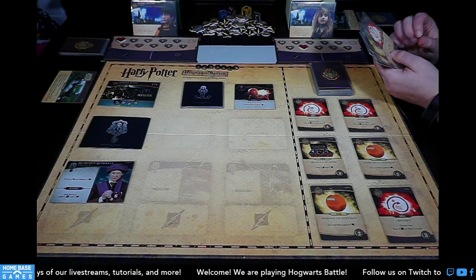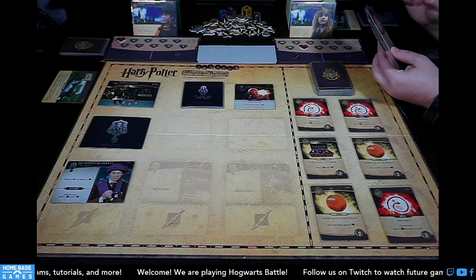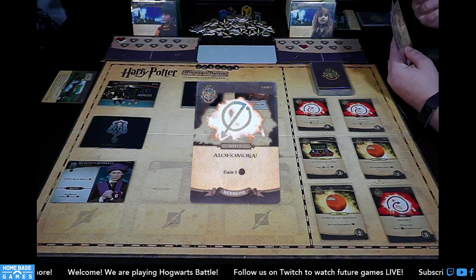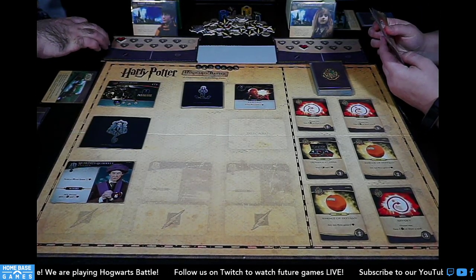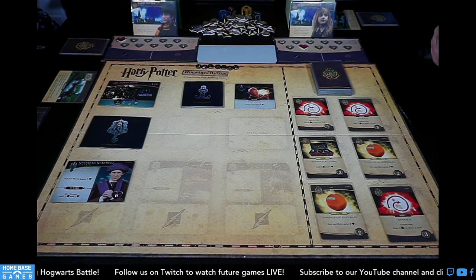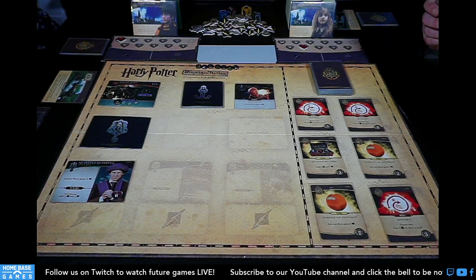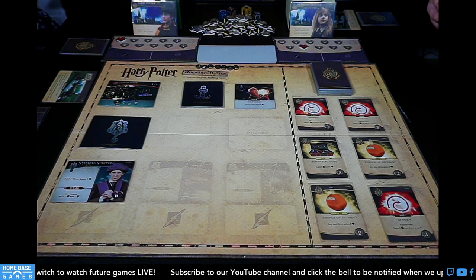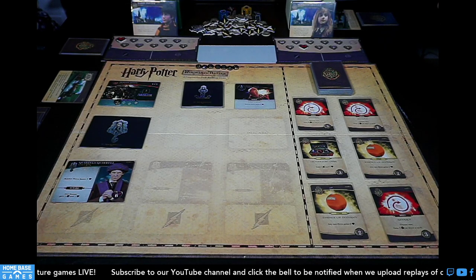Similar to the dueling game, starting decks aren't the same for each player but are similar. Each player starts with a bunch of standard Alohomora spells that gain a galleon. Each hero also starts with at least one item and an ally. The cool thing about USAopoly games is that if you learn one, playing the second is a breeze — they use the same language and similar mechanics, which makes it fun because they're still fresh and different.